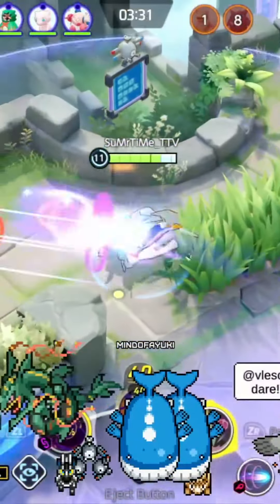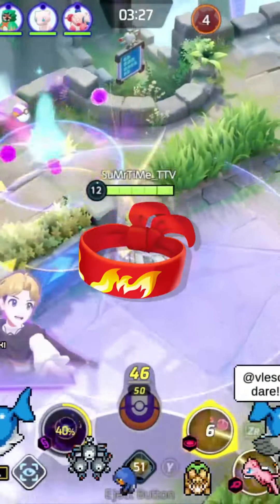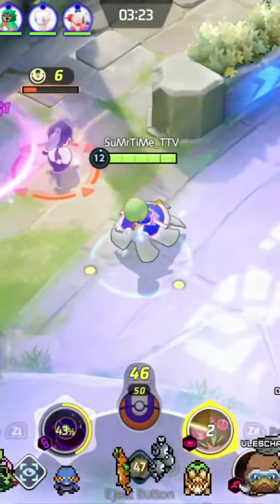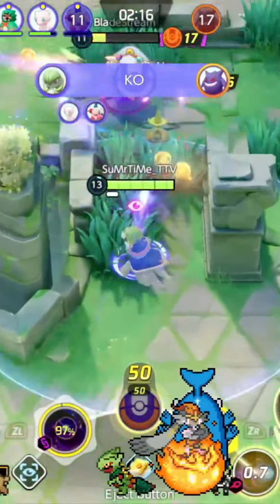As I said, Gardevoir is versatile so you can use multiple builds on her. I tend to use White Glasses, Choice Specs, and Focus Band on her because she has an insane special attack stat, so these items increase it further for some insane bursts. You can also do Energy Amp to do insane amounts of damage after ulting.